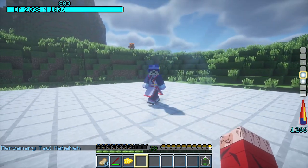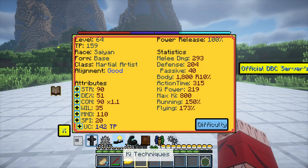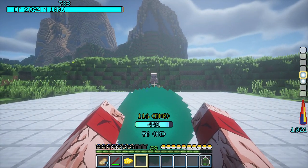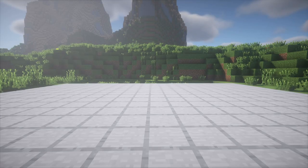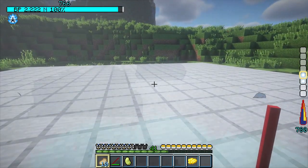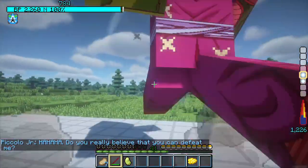I faced the first opponent, Cyborg Mercenary Tao, with no fear. After his defeat we faced his old student, Tien Shin Han, who got blazed by our Kamehameha, sending us to the final where we fought Piccolo — by far our strongest opponent — leaving us with around 700 out of 2,000 health. But that wasn't enough; we still had to fight his giant Namekian form, which surprisingly was easier to beat than his normal form.